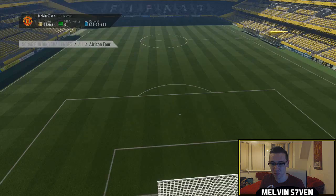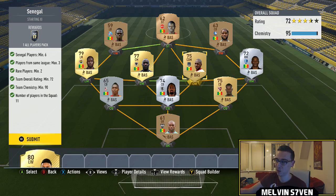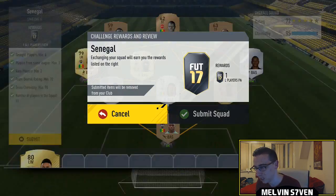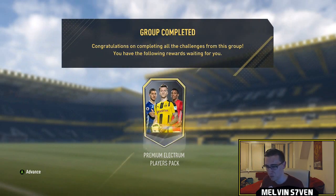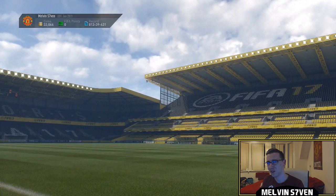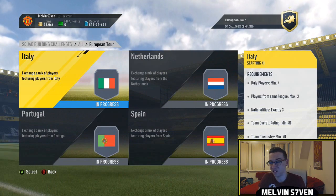As I say, I called it the BTEC version because it's just the cheaper, easier version of these tours. They always have a basic one and an advanced one. For this one, we've got a full Senegalese team as well. There's a few constraints here, but it'll be really easy to do. For example, I've got these two League 1 Senegalese players — you could get a strong link there and build out with the wings in a different league. But I've got the Senegalese players in my club so I've decided to use them. Overall, you get a premium Electrum players pack, which I think is a 20k pack with a mixture of silvers and golds. It's better than a standard silver pack.